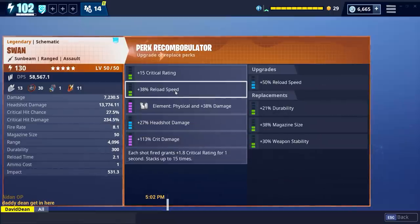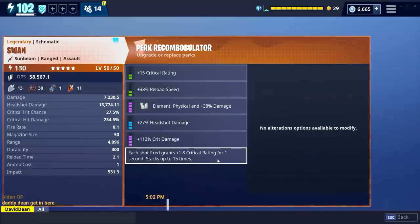Magazine size is 15. I do have reload speed here - I could choose that or magazine size. I don't know how good the reload is at max, but should be pretty goddamn fast. So that would be pretty good. But look at this unique perk - I'm pretty sure you've already spotted it. Each shot fired grants 1.8 critical rating for one second, stacks up to 15 times. 15 times 1.8 is about 27, I think - it's around there.